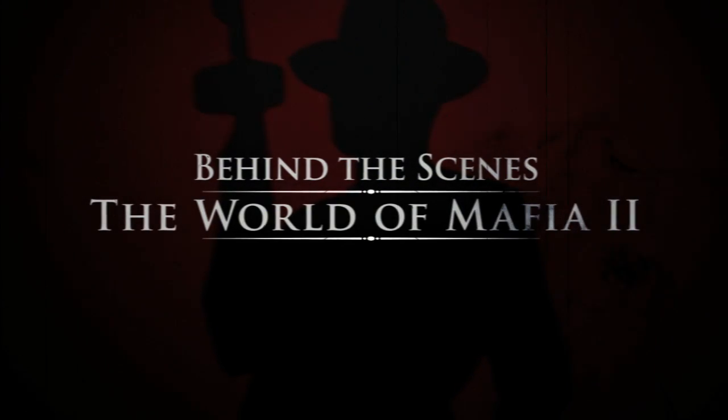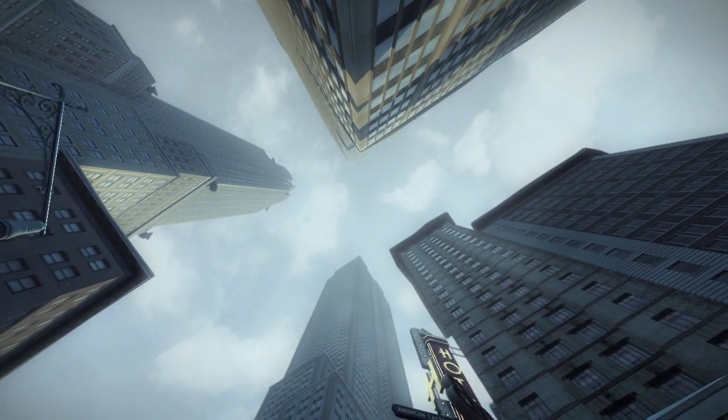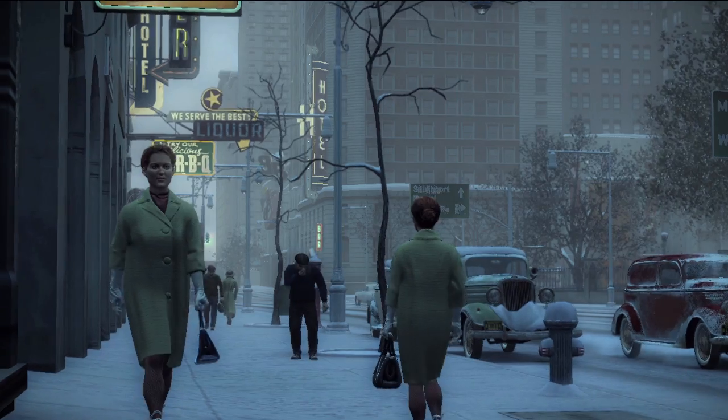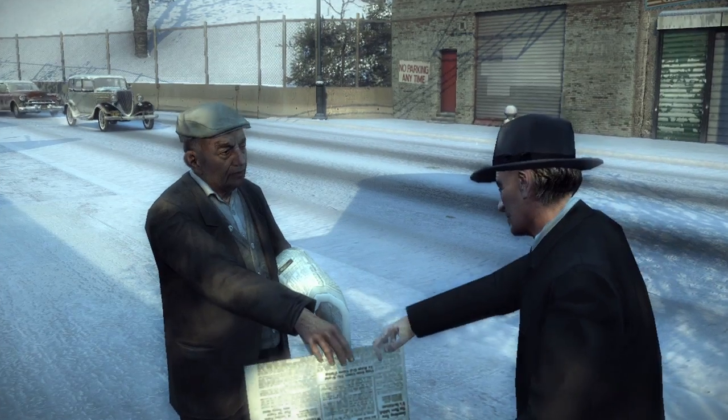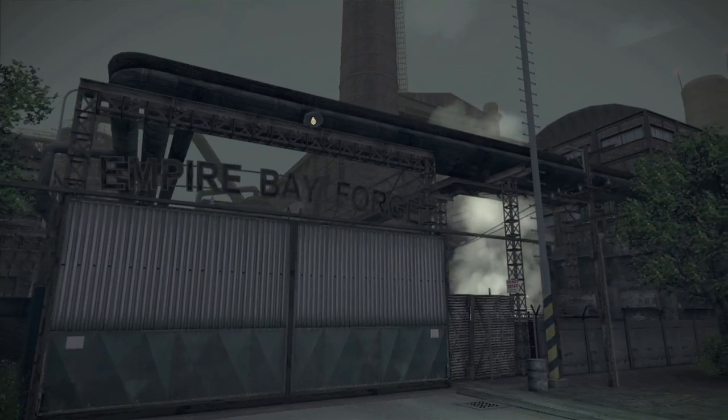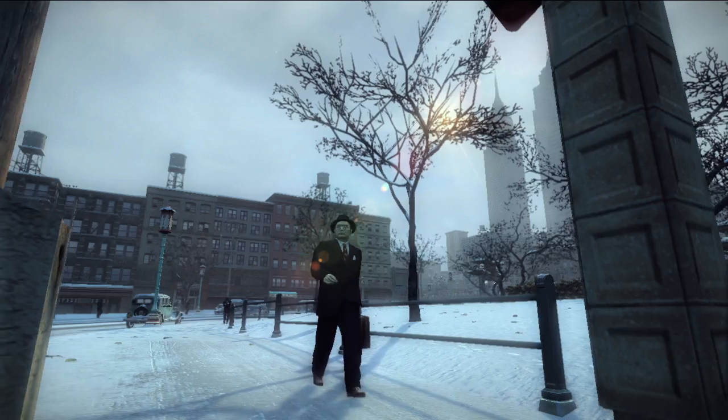Empire Bay is a fictional city on the east coast of America, inspired largely by New York. You would probably recognize the skyline, but it's really a cross-section of lots of different American cities. Empire Bay covers an area of around 10 square miles, which is roughly twice the size of the city in the original Mafia. We have many different neighborhoods — some 20 different neighborhoods.